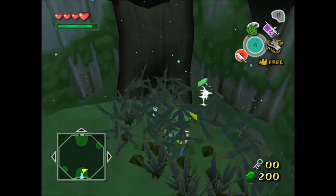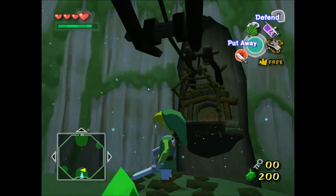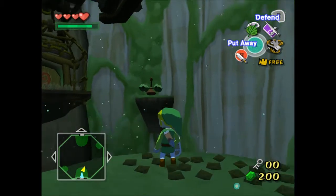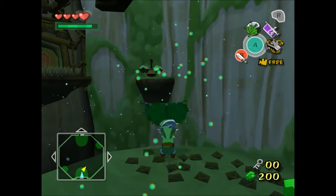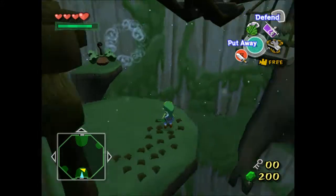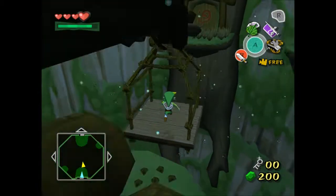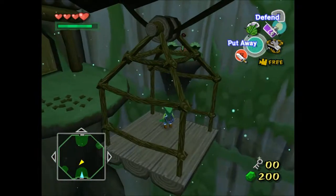Another little gimmick of this dungeon — there are plenty of these little tram cart things, not sure what they're called. Basically, to get them moving you need to hit that thing over there, or this one. Depending on what way you hit it will depend on what way it'll go.